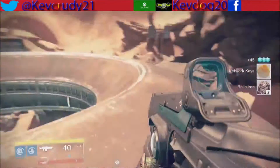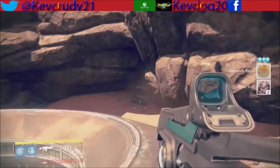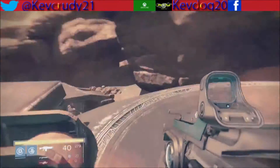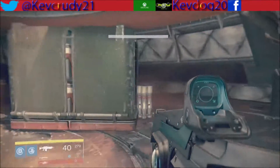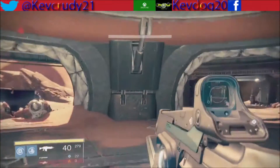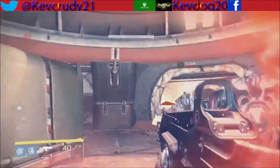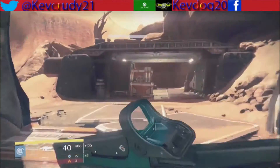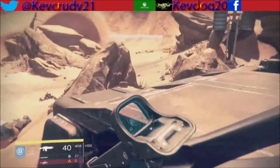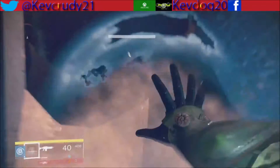I got a network keep and relic iron. If it's not there, it can also be here or here, down in this area. I believe one spawns in here or over there. Then I jump up here — take a look there, take a look there — no chest up there, but there can be. There could also be a chest right here; it's not there, so keep going.